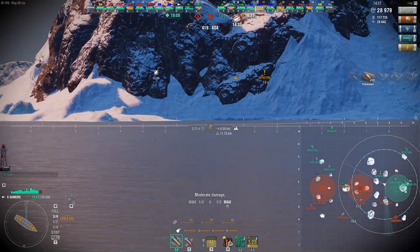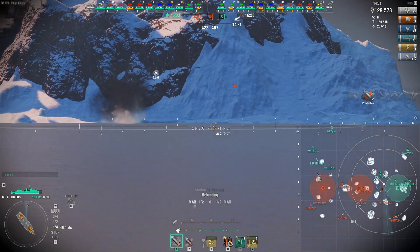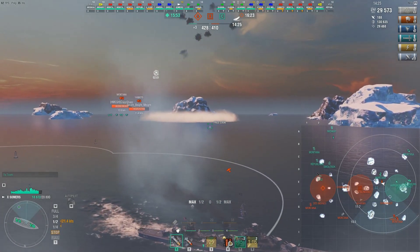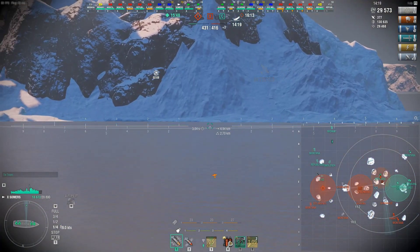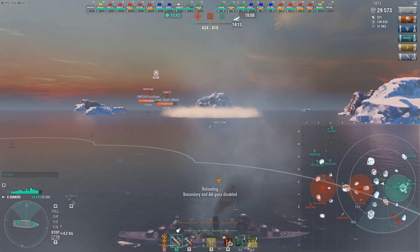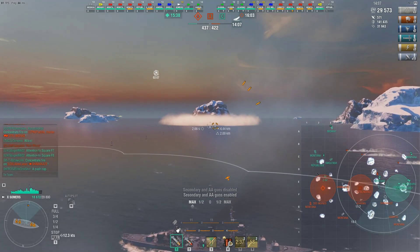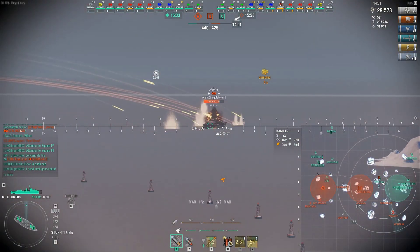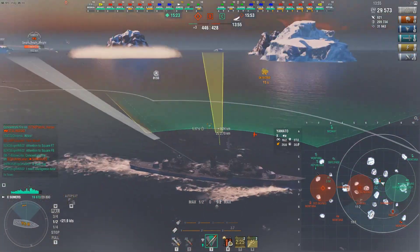I see the dive bombers coming. I know that I'm surface-spotted and I don't want to give this Shima much opportunity to trade on my HP, simply because the Shima actually starts out with more HP than I do — if he's got Survivability Expert. I was basically trying to make myself a hard-to-hit target here in the smoke, just kept moving through, tried to use as much of that 30 seconds as I could to try to avoid any dive bombers.